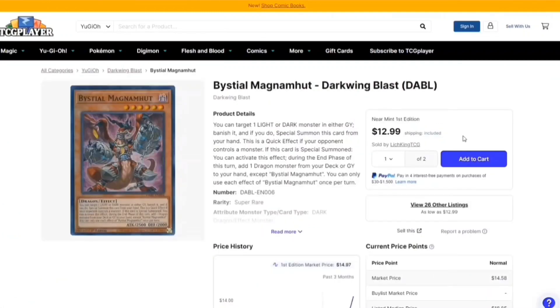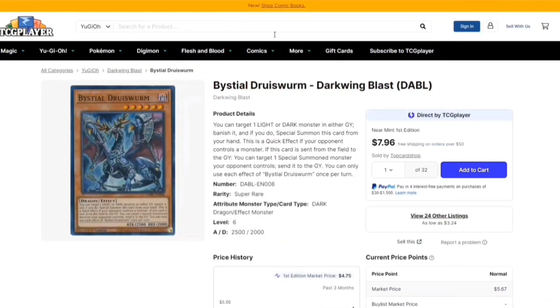Going into the Bystial stuff — Magna-H or otherwise known as Mutt — this card is really good. The first effect targets a Light or Dark in the graveyard and banishes it, so any cards that say fuse from grave just won't happen anymore. When this card is special summoned, you can add a Dragon monster from your deck to your hand, like Aluber the Jester, and activate it on their turn as long as they control a monster. If you're playing something like IP Masquerena, you can make Apollousa or go into something else and send something from your opponent's field to the grave.